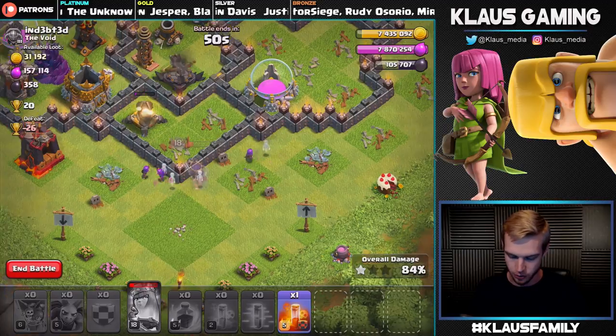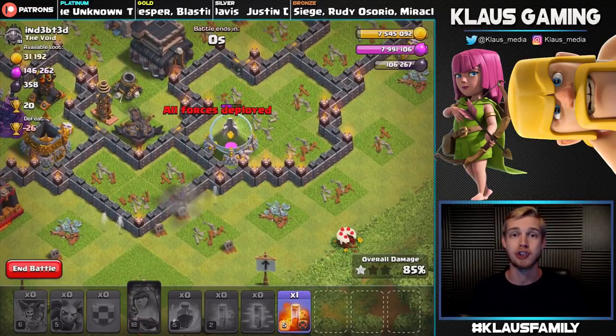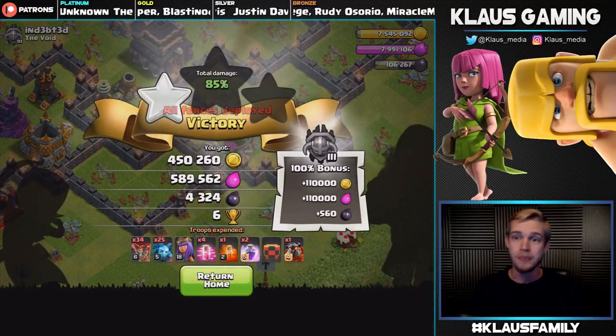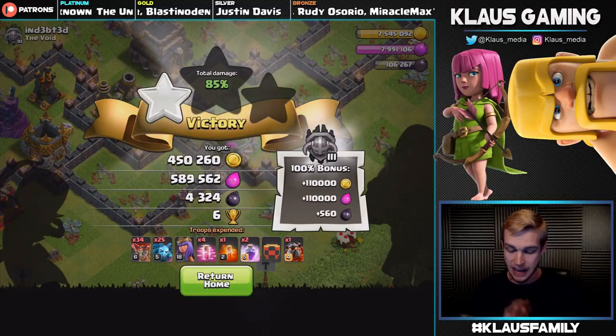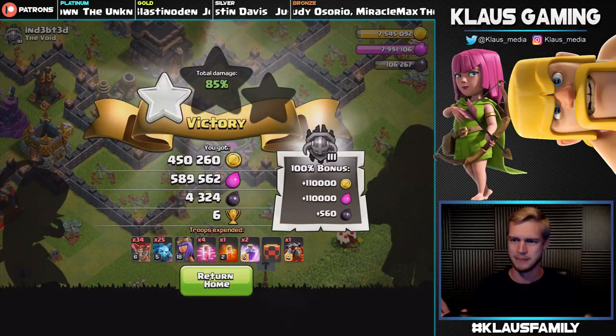We'll pop her ability at the very last second. She's gonna go right — nice. She's actually gonna die putting off a few more shots on that Elixir storage. Look at that, guys — with the loot bonus we're actually only 8,000 Dark Elixir away from maxing out our Elixir storage. That is amazing loot!